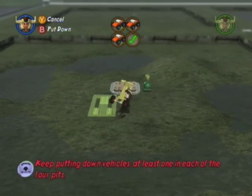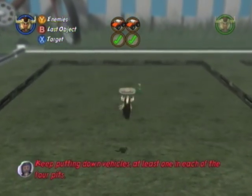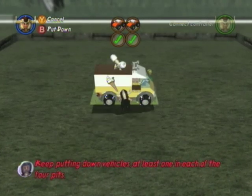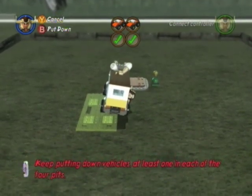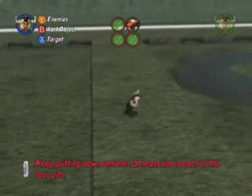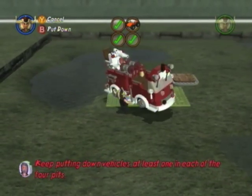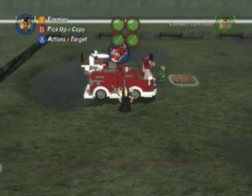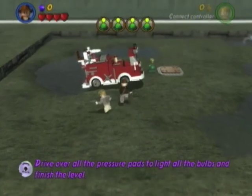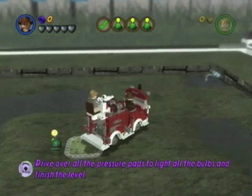Here we'll put a tricycle — I'm a bit worried about all this water, which is apparently instant death to vehicles. Here we can put an ice cream van — everyone loves one of these. And for the last area, let's go big: a fire truck! Now that we've got a vehicle in each block, we'll go to test mode and just drag each of these vehicles onto the buttons, and our tutorial will be complete.